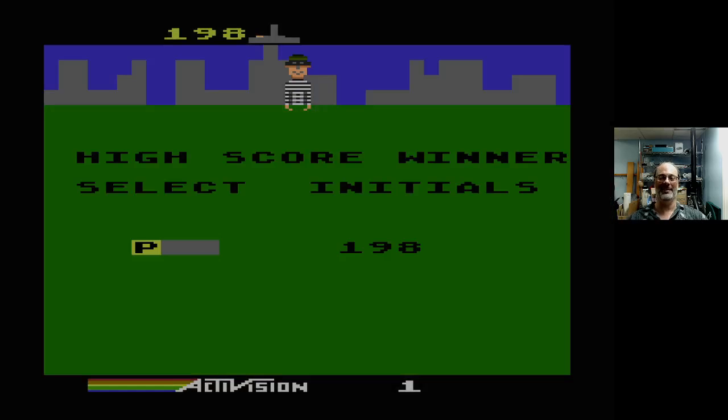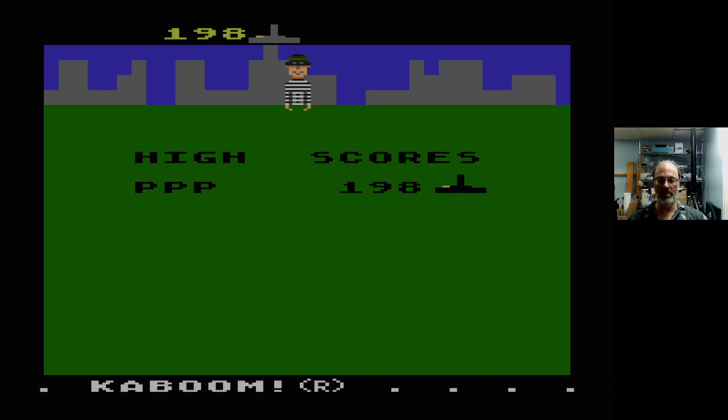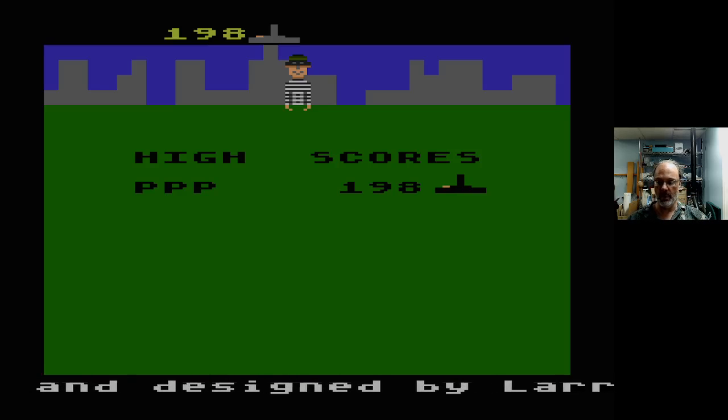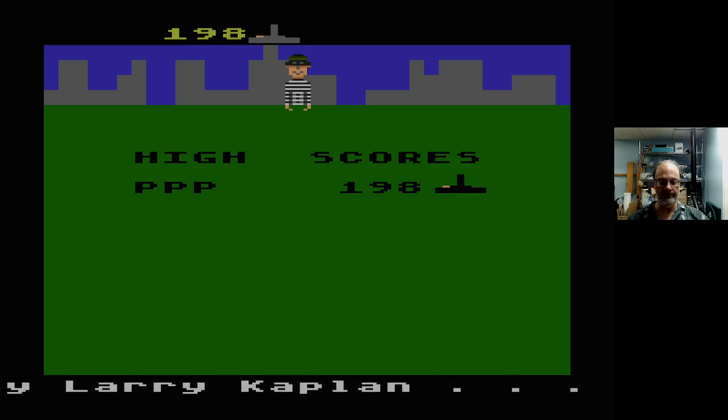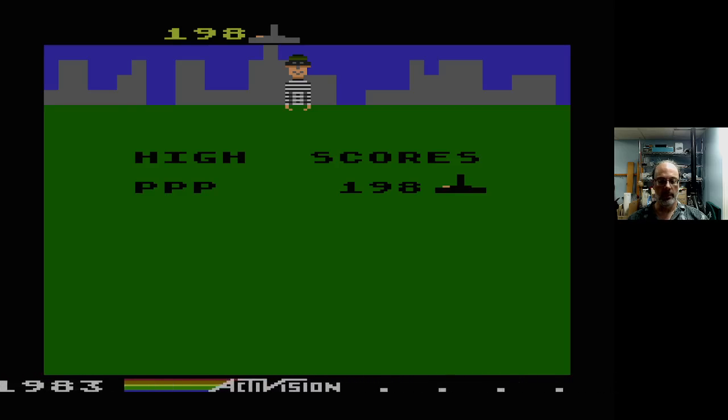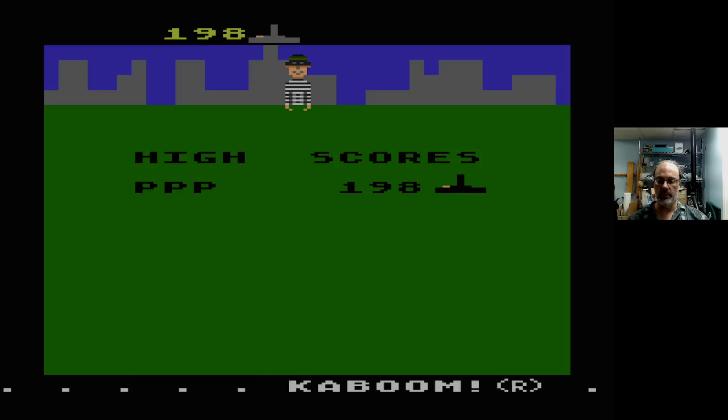I had forgotten how tough this game is. High score — select initials. Oh, it's a rotary thing. Well, I guess I'll be PPP. Conceived and designed by Larry Kaplan, adapted by Paul Wilson. Copyright 1981 and 1983 — 1981 is probably the Atari 2600 version. And of course, Activision.